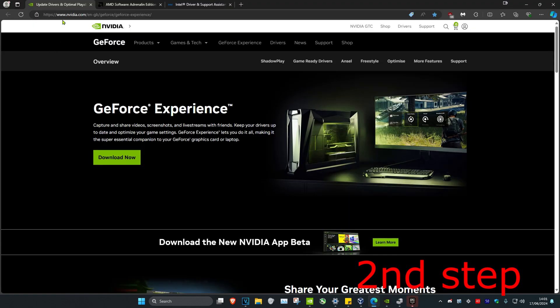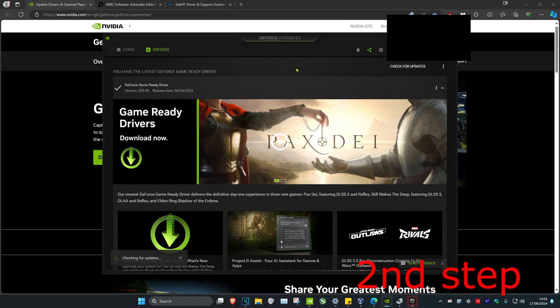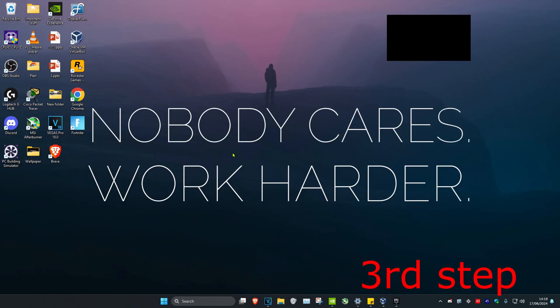I'm going to leave three links down below for Nvidia, AMD, and Intel. You want to download the software that corresponds to your graphics card. For me, I have an Nvidia graphics card and I've got GeForce Experience downloaded. Once you're on your software, click on the Drivers tab and then click on 'Check for Updates' to make sure the graphics card drivers are fully up to date.